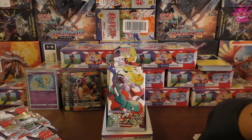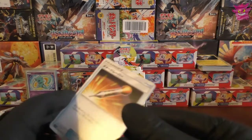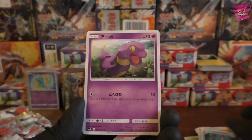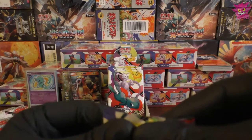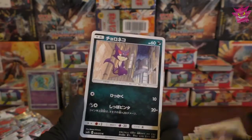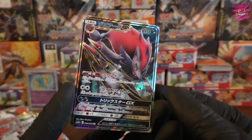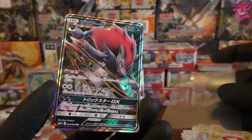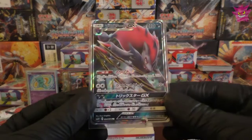Torracat, Incineroar, and a Raikou hollow. We still need to find some GXs — hopefully the hyper rare Raichu. A full art would be cool, a nice Entei full art — anything cool would be good. And another Zoroark GX — so that is GX number four. We'll put that one in an ultra pro sleeve.